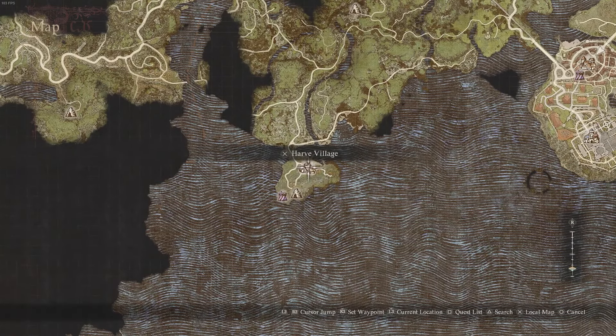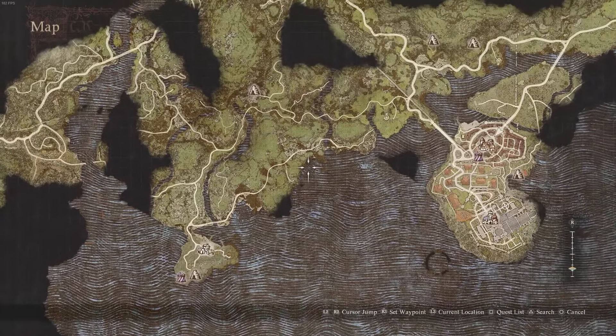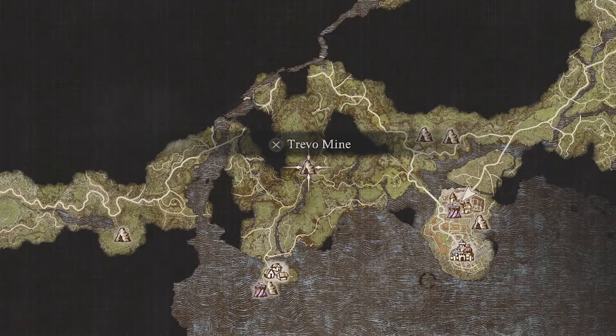Just below it is Harve Village to give you an indication of where we are. Basically, Trevo Mine is the location you need to be at.